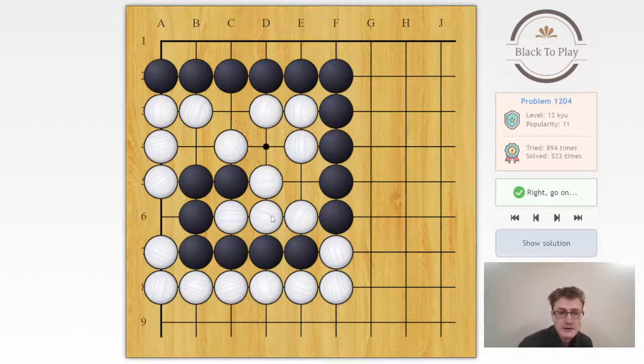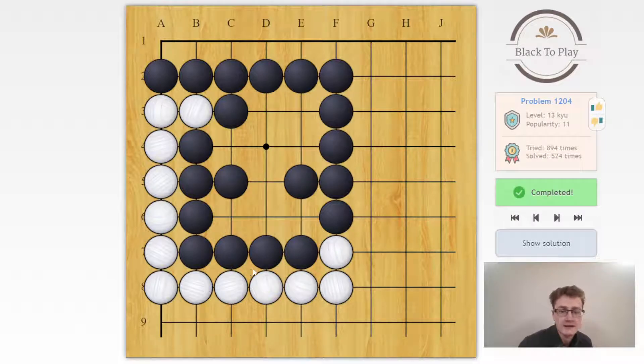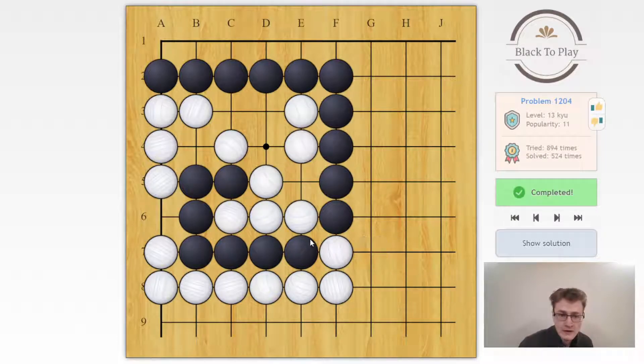So let's play it out: we throw in, atari, atari — and even if white had connected here we would just capture. In this case white instead chose to play a6, allowing us to capture a smaller part of the white group. To reiterate: only d4 and e5 are worth considering, and with e5 white has too many liberties, so we want to first make white place one stone on d3, which reduces the white liberties.